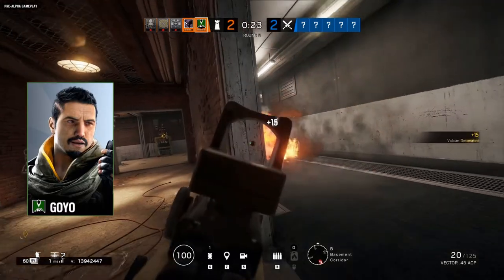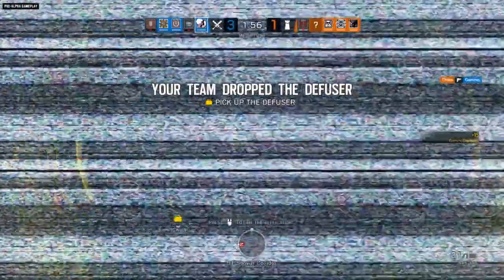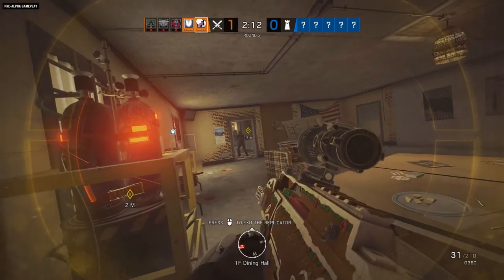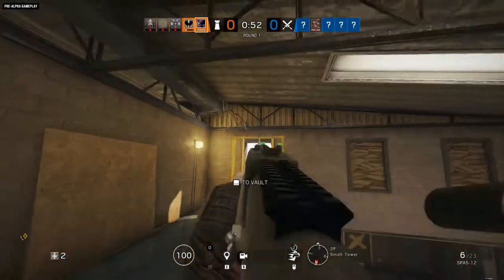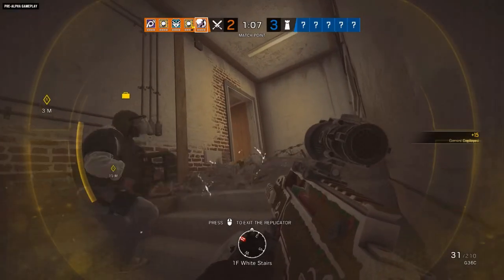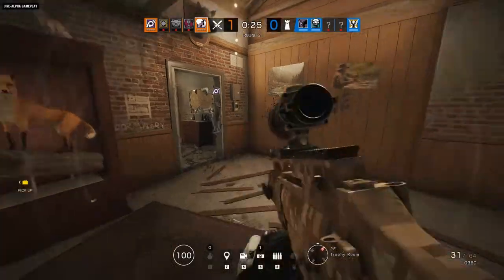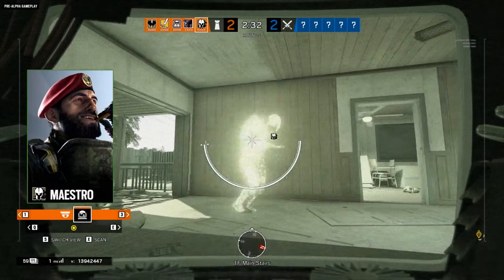On top of that, this is where things get really interesting — she's going to be able to use her hologram to give defense false information that she can take advantage of. If defense hears someone running down a long hallway, they'll automatically assume it's a player trying to hit them from that angle. But if she flanks around from a different side, because that noise was being generated by her hologram, she can catch that defender completely off guard.